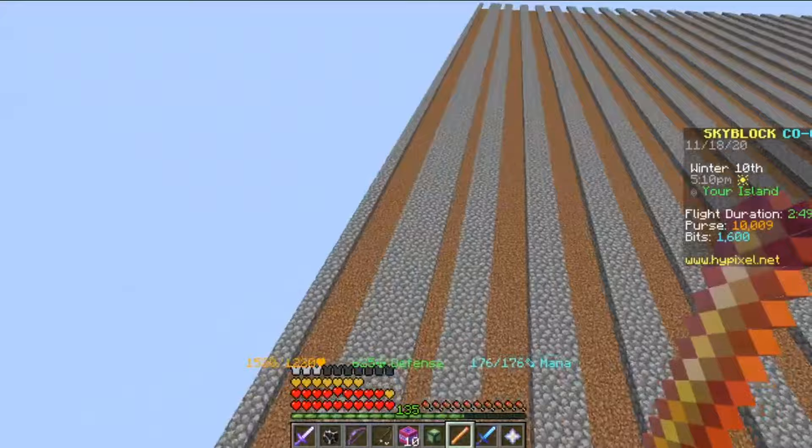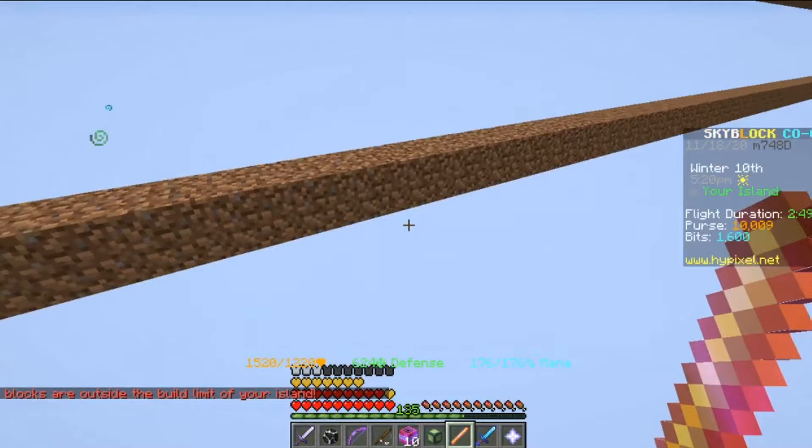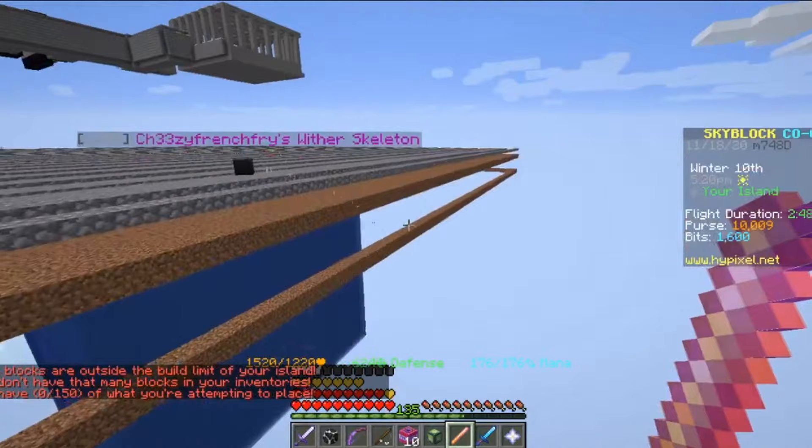For example, if I wanted to make dirt on this side, it would tell me I need 150 blocks. So right now my width is approximately 154 blocks.